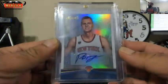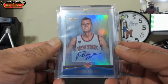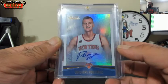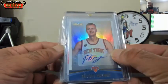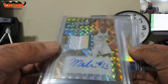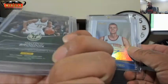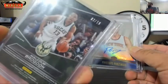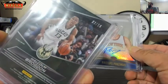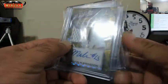Poor Zingote. Card behind it is Malcolm. Oh, that's nice — three color rookie patch autograph. Malcolm Brogdon, 3 of 10. Boom. Jersey number. 3 of 10. Nice.